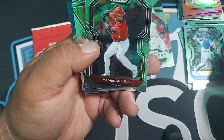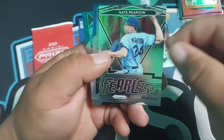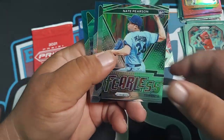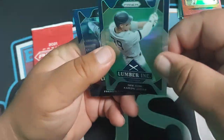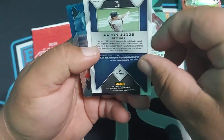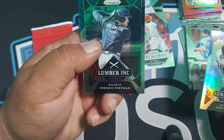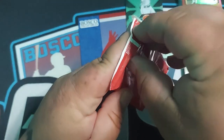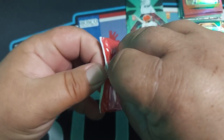Sam Huff. Yonder Molina — that's a good one. Nate Pearson. Aaron Judge — it's a prism refractor. That's nice. And Freddie Freeman. Let's see what I got in my Red, White, and Blues.